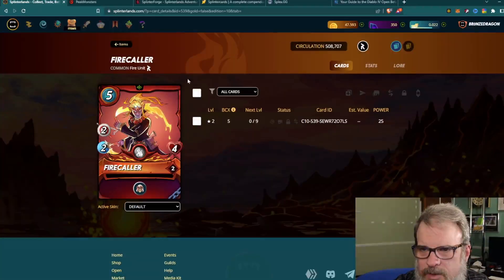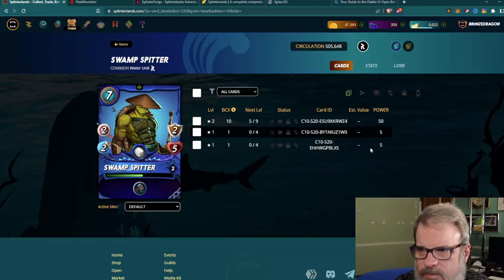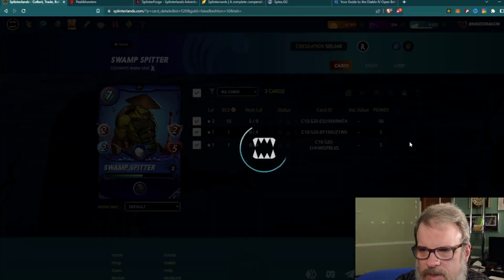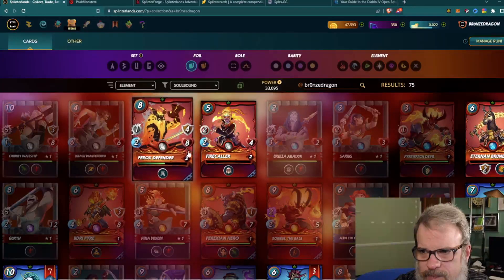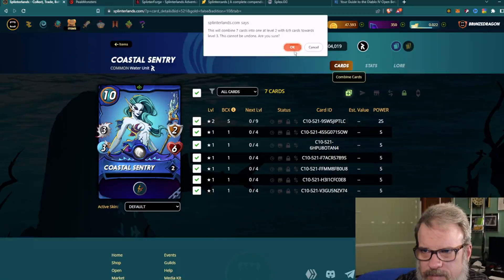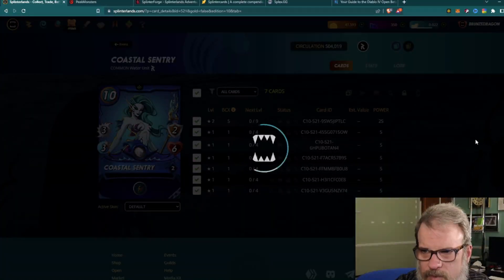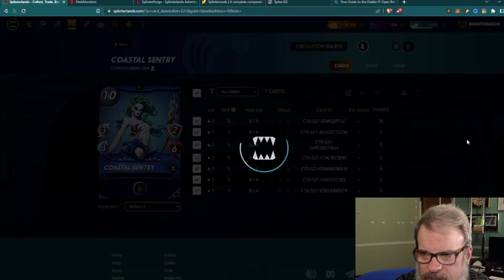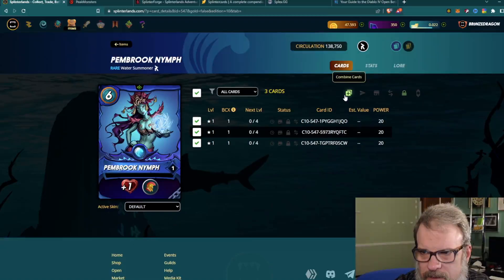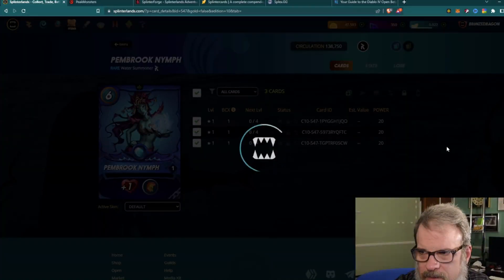I'm just combining all these until they hit max level, then I'll keep singles. I am not combining golds — I'm keeping those single. Down the road they've been talking about, at some point, obviously up front for the first year or two these are going to stay soulbound, but down the road they are considering making them in some form or fashion sellable — for a fee of course.